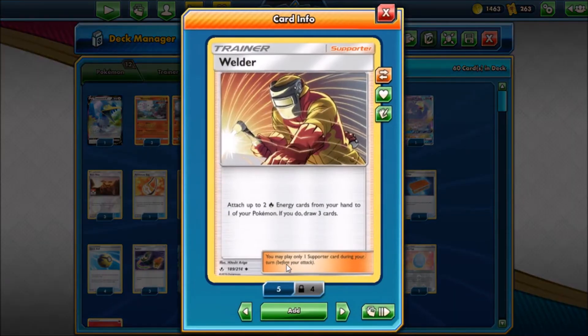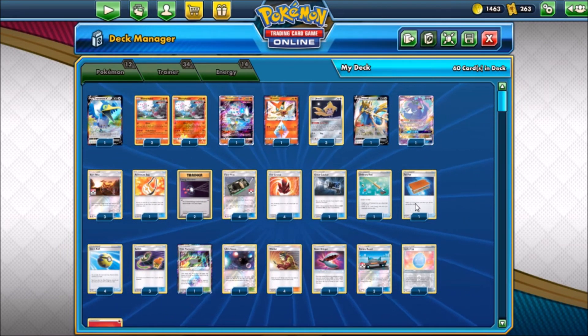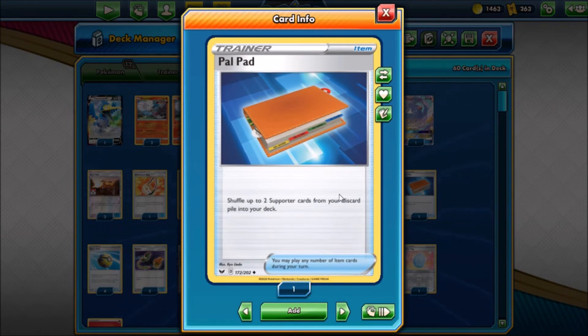Obviously the card powering this deck up is Welder. You attach two fire energy cards from your hand to one of your Pokemon and if you do, you draw three cards. There's a lot of three-card draw power in this deck — Stellar Wish, Dance of Tribute, and Welder. We're running four of these of course, because we want to get Pokemon powered up as soon as possible. We also have a Pal Pad to get two of them back, so you're essentially getting six Welders total — really nice.